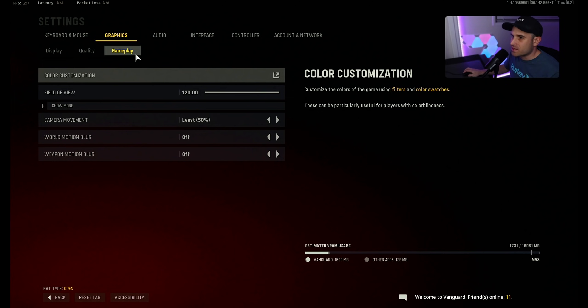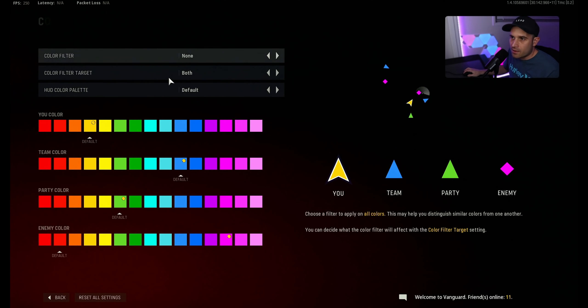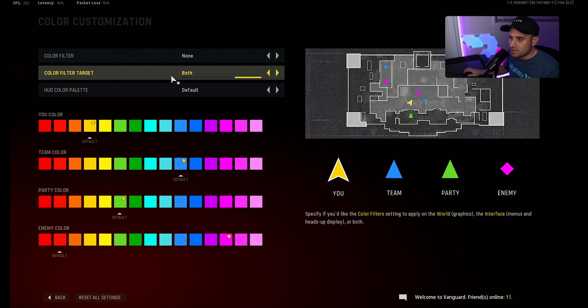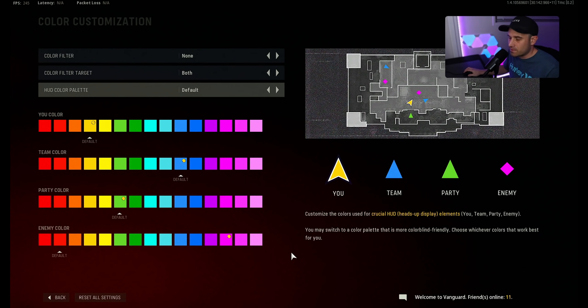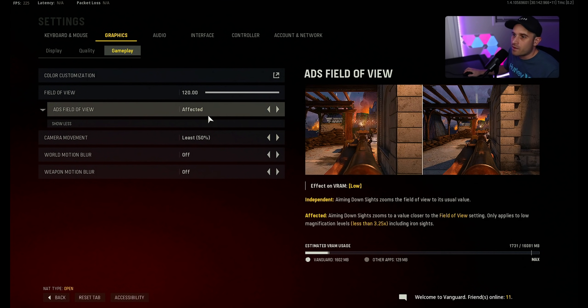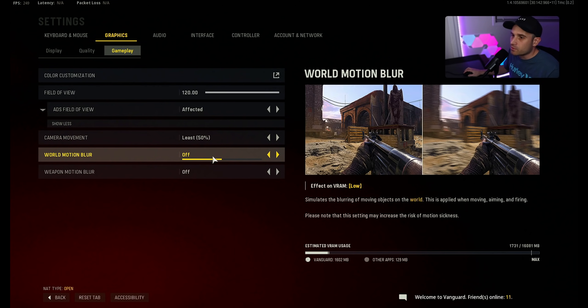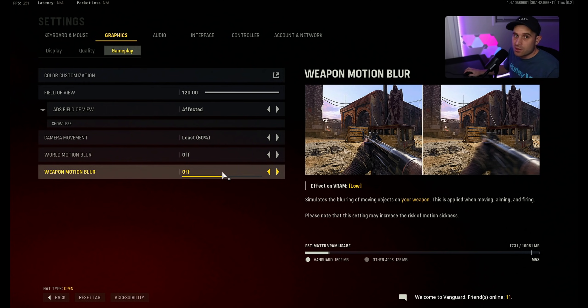Let's go straight to gameplay and graphic settings. Field of view — it's personal preference, and changing field of view doesn't affect FPS or latency. Color customization — because the visibility is really bad in the game, I like to set the enemies to purple. Camera movement — this is a must. Set it all the way down to a minimum; there shouldn't be camera shake or camera movement at all. Motion blur on both weapon and world should be turned off regardless.